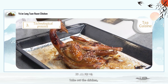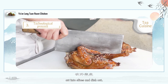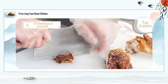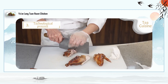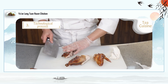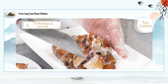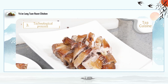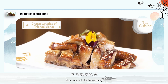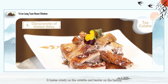Step 4: take out the chicken, cut into slices and dish out. The roasted chicken glows with a strong but non-greasy aroma. It tastes crusty on the outside and tender on the inside, with a tea aroma that stands out.